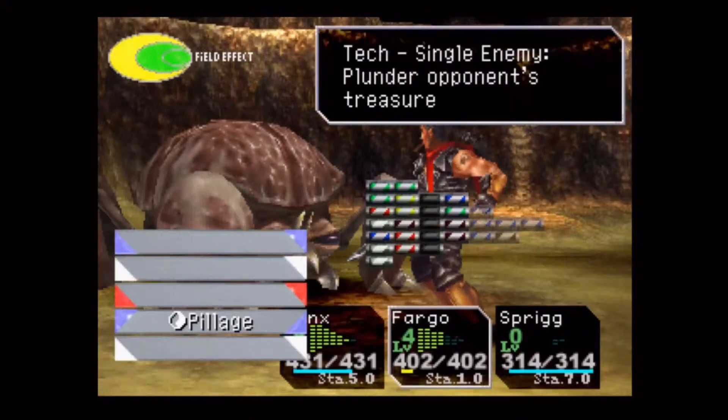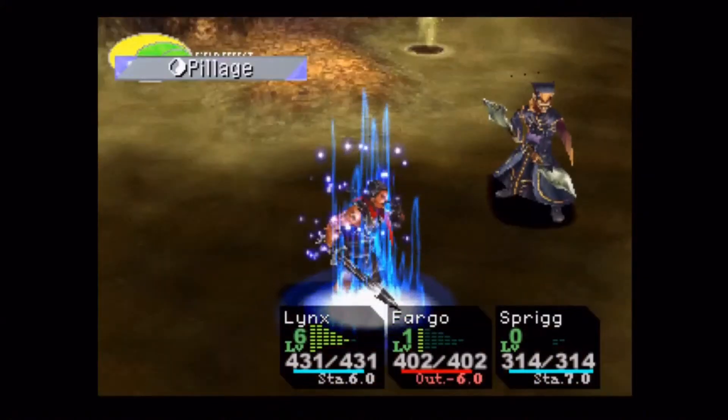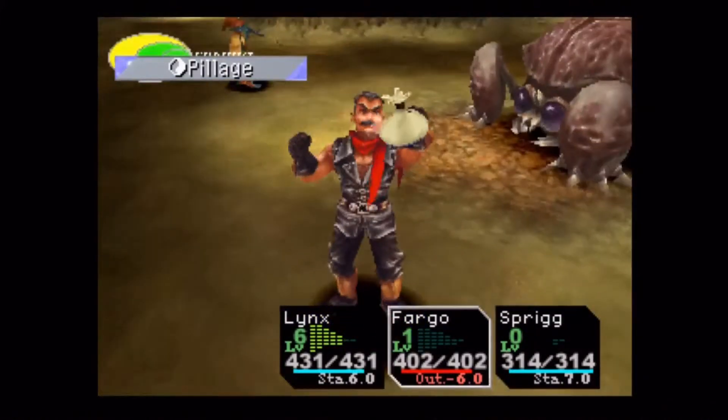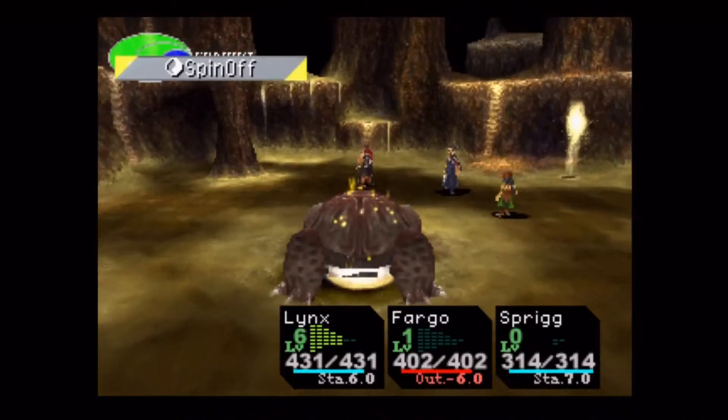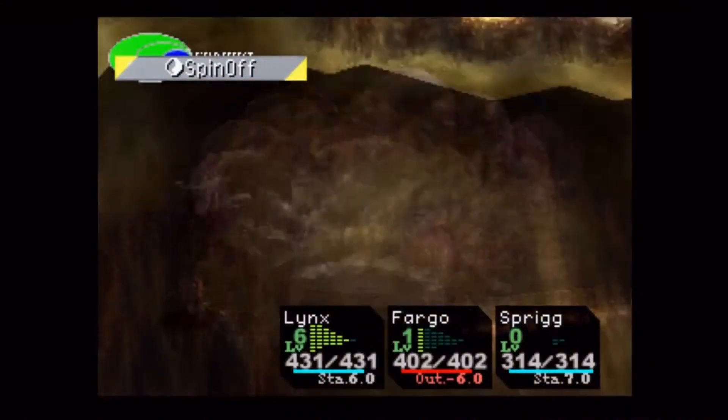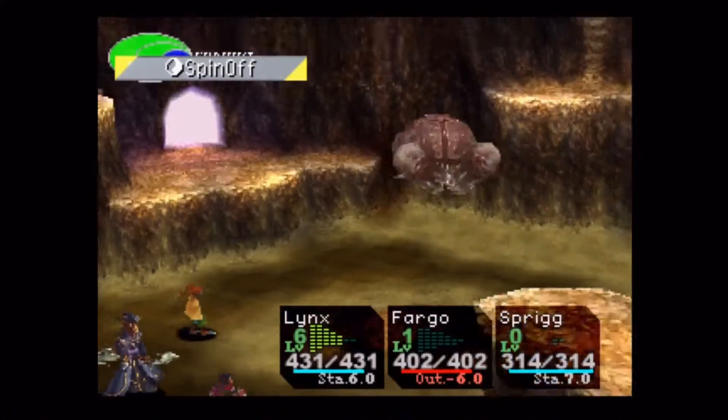I missed what I actually hit there, but that was 450 plus. So Lynx obviously just became a complete powerhouse. We got a Sonya trap there — not useful anymore, but it's okay.